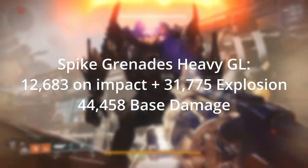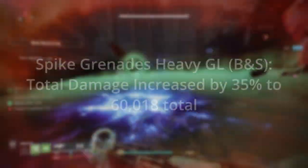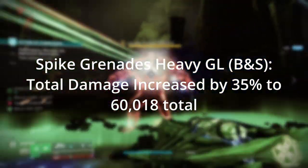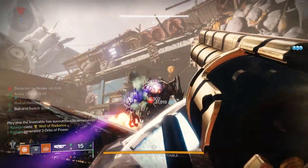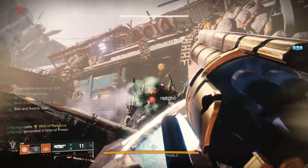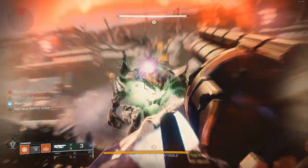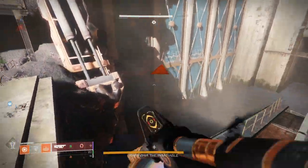From my testing, spike grenades on a 120 RPM GL with a blast radius of 55 was hitting for a total of 12,683 damage on impact and 31,775 damage on the explosion, totaling 44,458 damage per grenade. Bait and Switch's 35% damage buff would increase this to 60,018. Without spike grenades and with the same blast radius of 55, your grenades were doing 8,302 on impact and 31,919 on explosion, for a total of 40,224 per grenade, buffed to 54,298 by Bait and Switch.